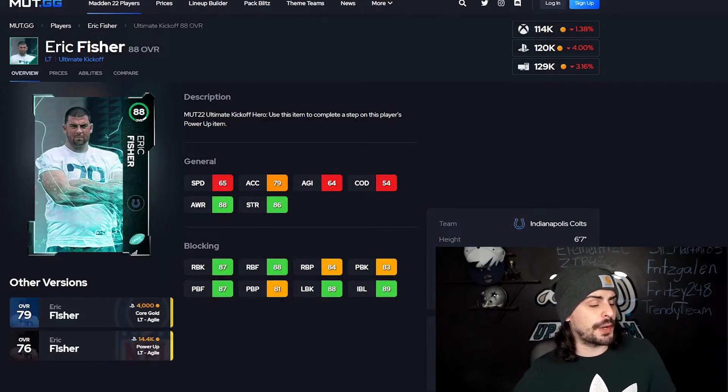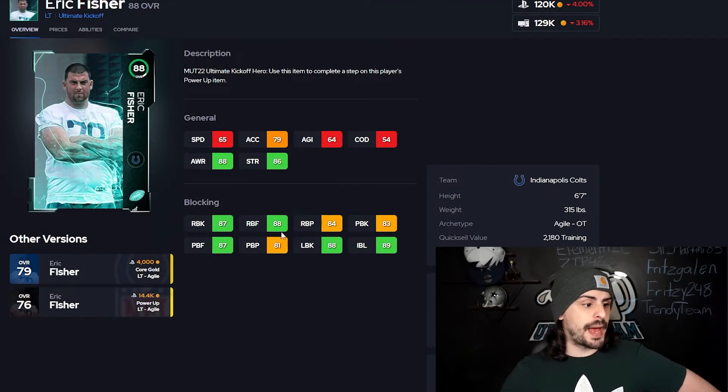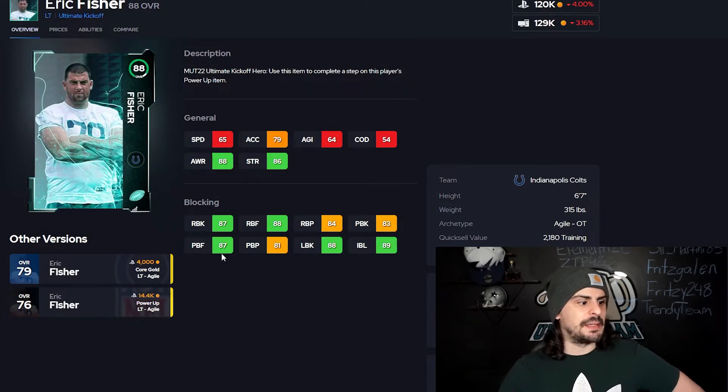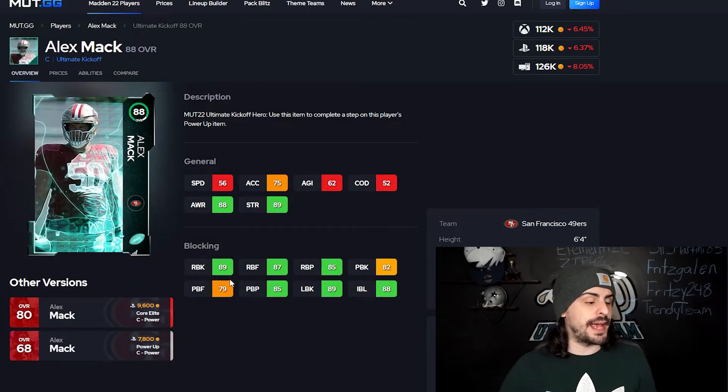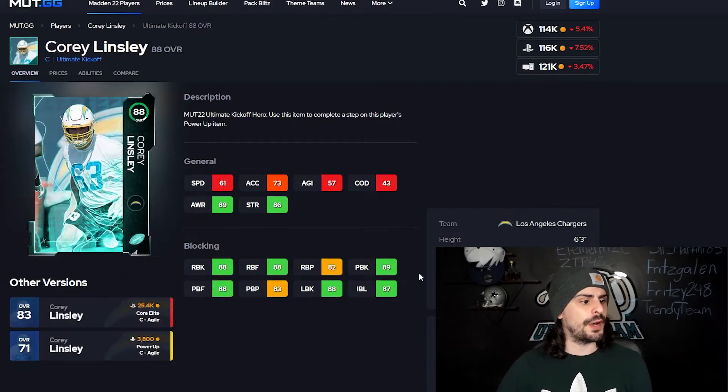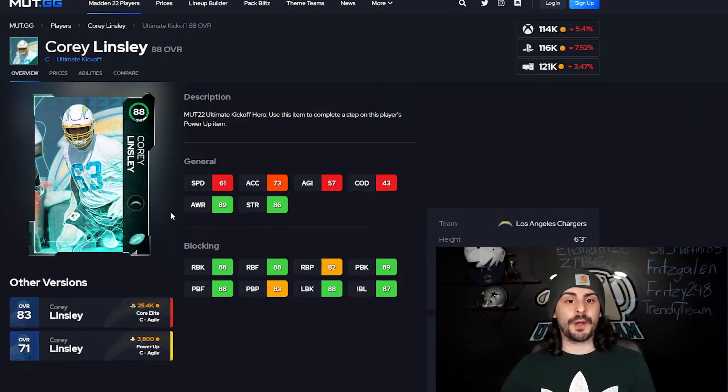We got Eric Fisher — left tackle. His run blocking is not bad, his lead blocking is okay, but his pass block is a little bit low. So if you're going to be passing a lot, maybe don't go with Eric Fisher. We also got Alex Mack — he's got 89 run block, but pass blocking is only an 82. We also have Corey Lindsay — his pass blocking is way better at 89, so if you're going to be passing the ball a lot this might be a decent card. His run blocking is also high. Power him up and he can stay in your lineup for quite a while as an 88 at center — all you really need right now, especially early on, and it's free.